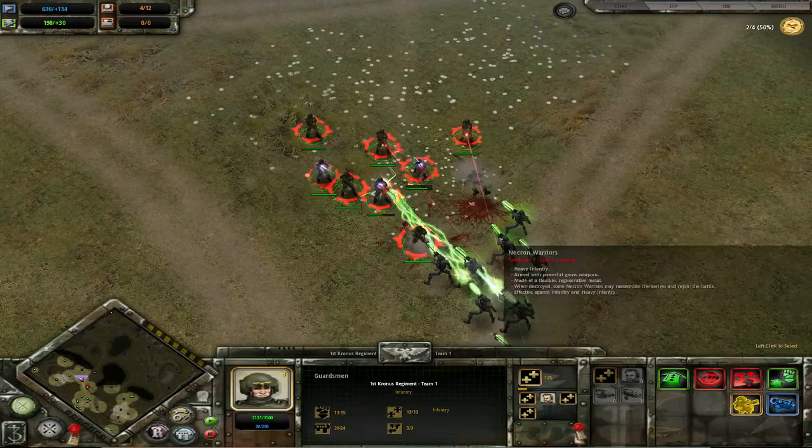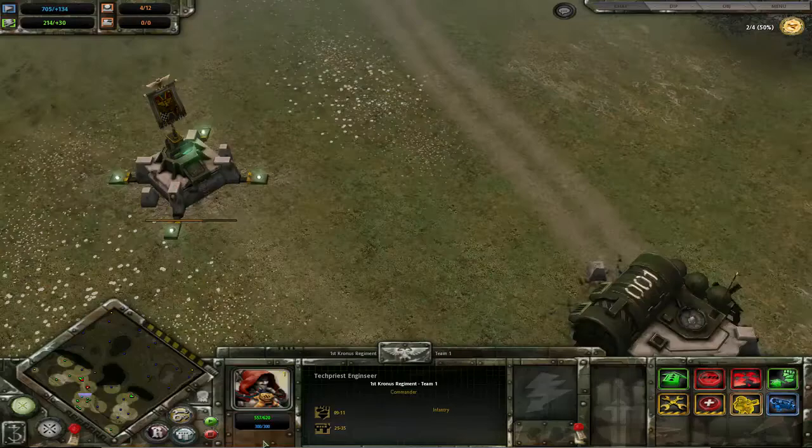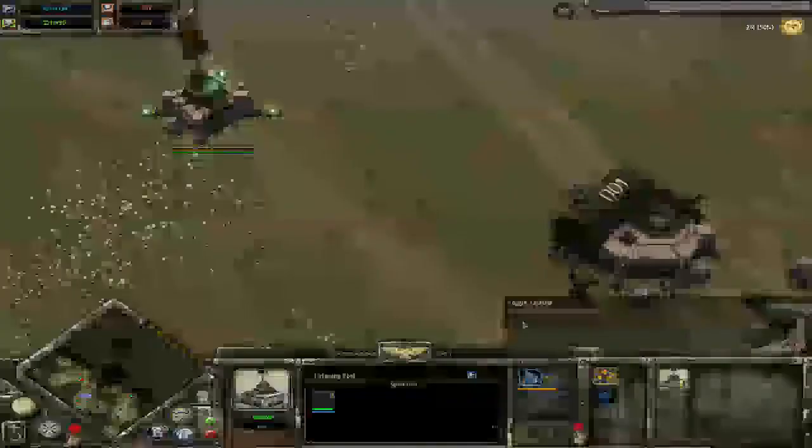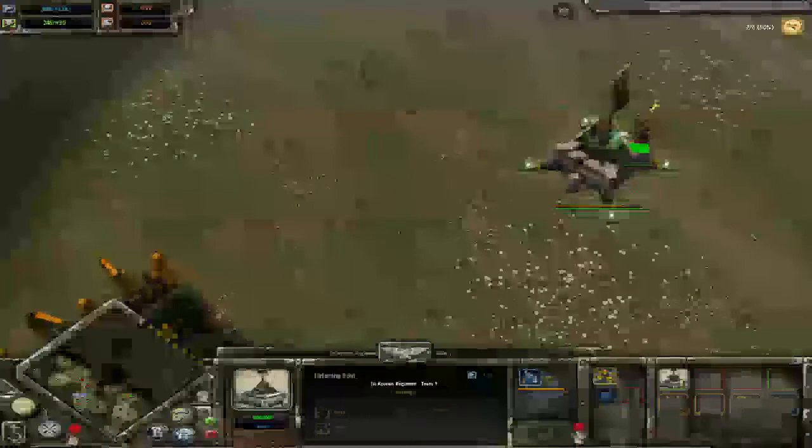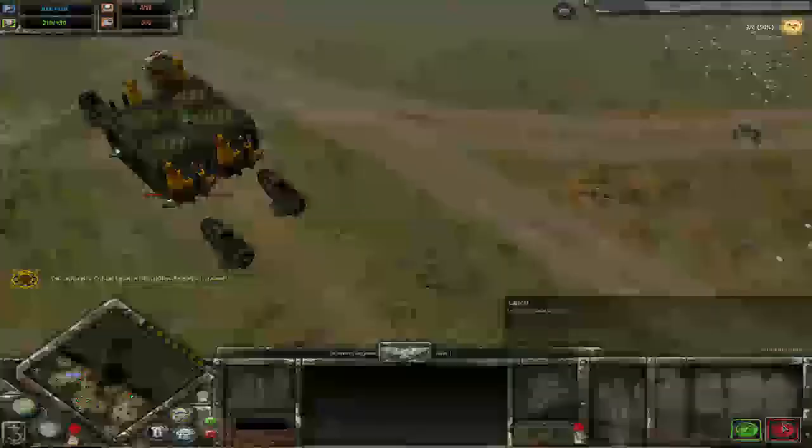Oh my god! The squad is just getting decimated. This is really depressing. Just get inside there, please. What is even going on? I thought I built another tech priest - oh, I moved him again. Oh, he's building the vehicle outpost thing. So that's good.